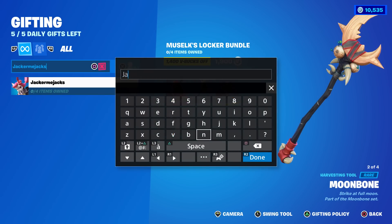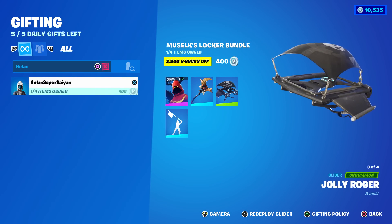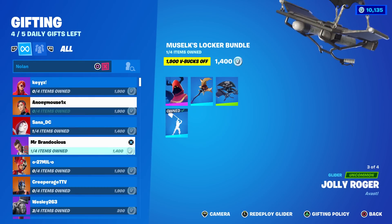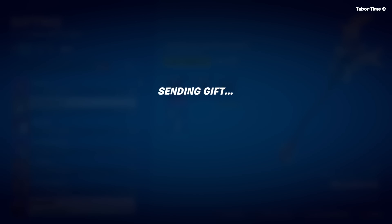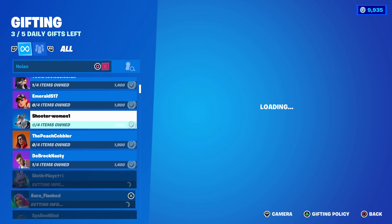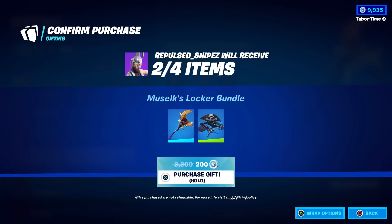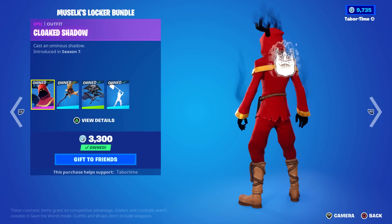My son Nolan might own one of these skins - he does. If you own just the skin and back bling, you can get the other three for only 400 V-Bucks. Went ahead and gifted him those three for only 400 - that's insane. If you just own the emote it's 1,400; if you own everything but the glider it's only 200. Gifted that to my friend Wesley. And for Repulse Snipes who had two items like me, it was only 200. I love these deals.